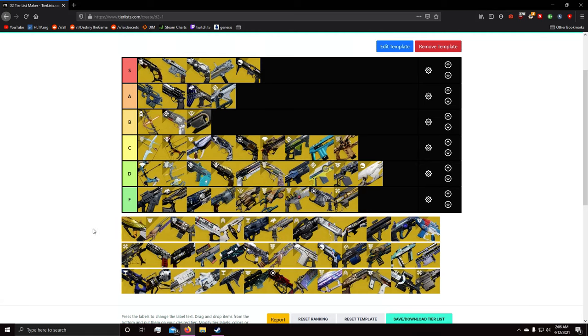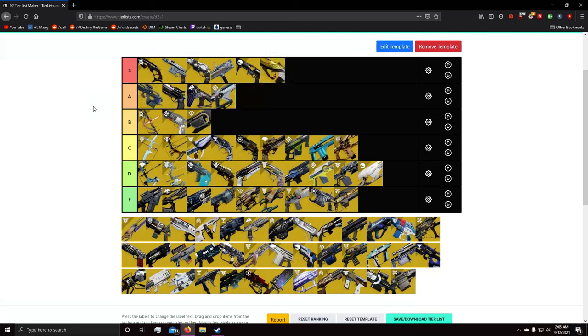Next up: pulse rifles. Vigilance Wing is S tier. I'm not sure how effective it would be in Trials or comp 3v3 modes, but it's very good in 6v6 quick play. Harsh Truths procs essentially every time your teammates die so you get health regen going constantly — it doesn't even matter where on the map they die. It's an extremely forgiving weapon. You can two-burst to the head or just body-shot people with how fast this pulse rifle shoots. With the catalyst you get full-auto so you don't have to tap the trigger; it just beams people.